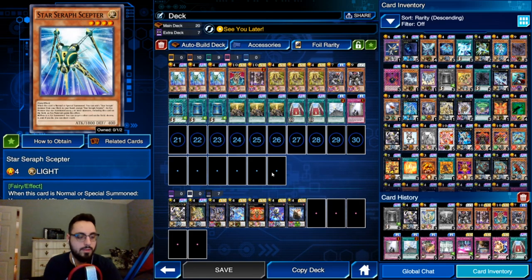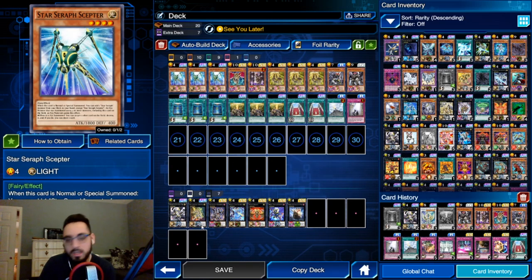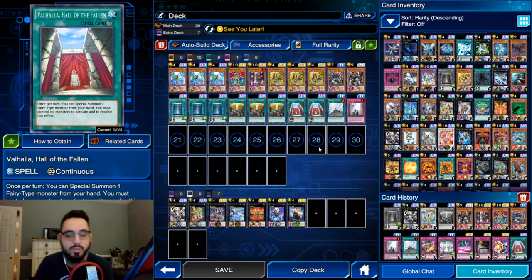You use that and then make your three-material rank four. Then Scepter - if you're going second, or going first with a useless card like a useless Valhalla you want to destroy - you can use Scepter's effect to target a card on the field, destroy it, and draw a card. Technically it's the new effect of the XYZ monster you just summoned given by Scepter, which targets a card on the field, destroys it, and you get to draw.